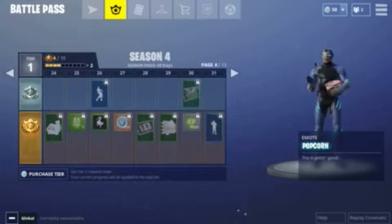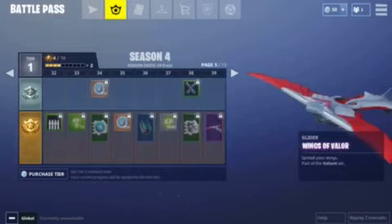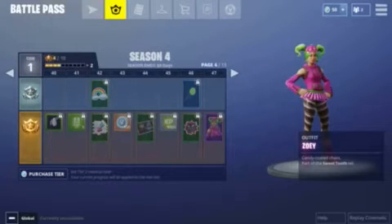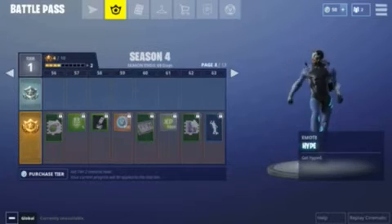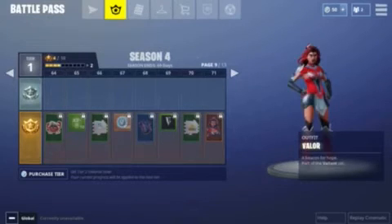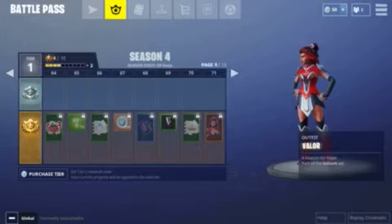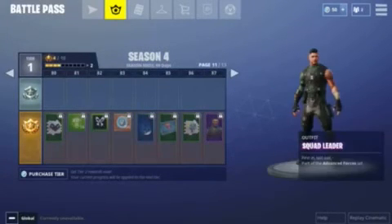Here's a supply drop skin, which is pretty cool. There's another skin and then a gold skin that kind of reminds me of Wonderland. There's also a glider.